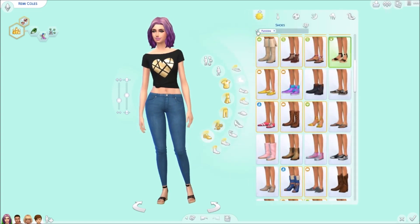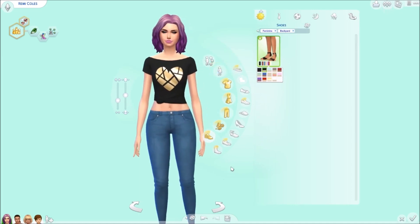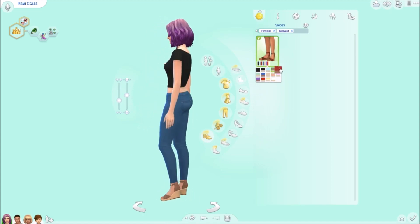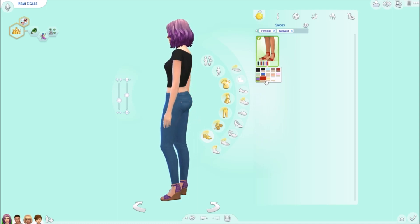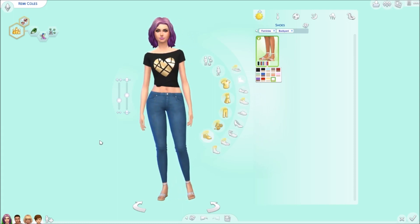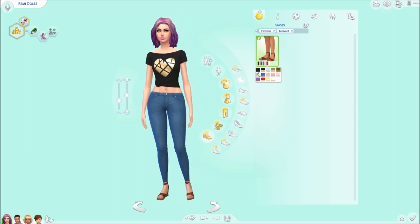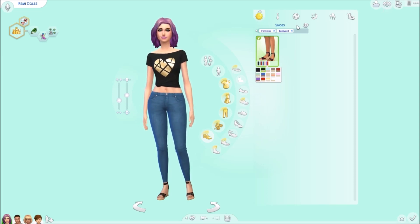For shoes, the females get one new pair but the kids and males don't get any. It's these wedges right here. I think we really needed a new pair of wedges. I used to always use a certain pair of wedges that came with the base game, so it's really nice to get another pair. I like the shoes EA makes better than custom content shoes — I'm not sure why.